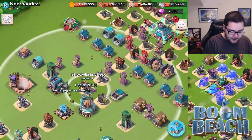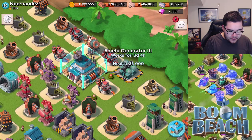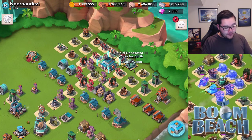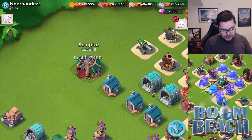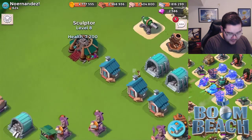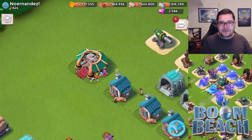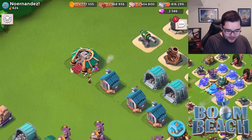He has a shock launcher over here, a shock launcher over there, and a shield generator level 3. We'll talk more about that later. First, let's look at the essentials. He has a sculptor level 8, which is currently crafting — it seems like a masterpiece. I really like the detail in Boom Beach as always.